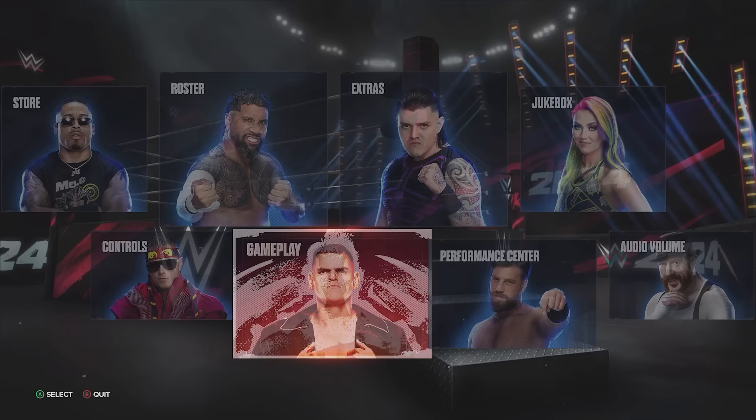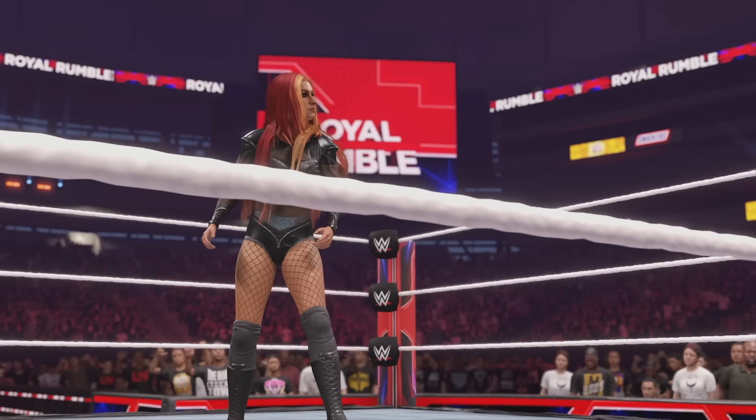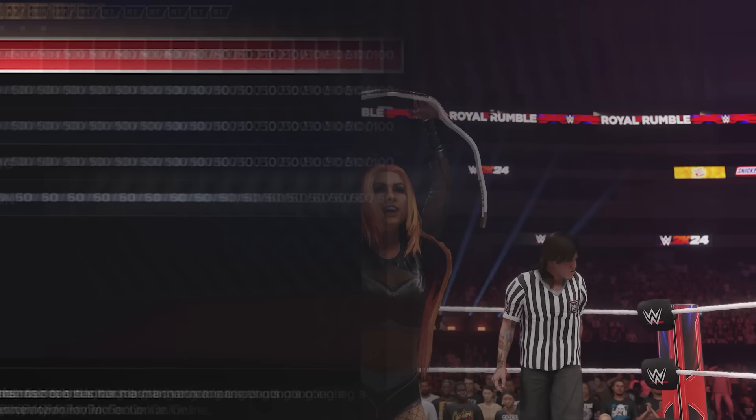One thing they have added is within Gameplay Settings — if you head over to Gameplay Settings and toggle to the Advanced section, you're going to see different sub-menus: Time to Pin Mini Game, Submission, and then Special Guest Referee. There are five different Special Guest Referee sliders you can adjust here, which is pretty cool, and they will impact different things within the context of the match.